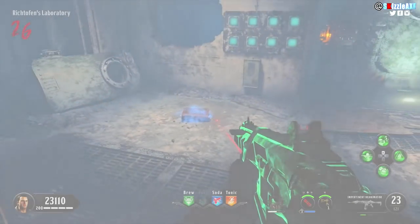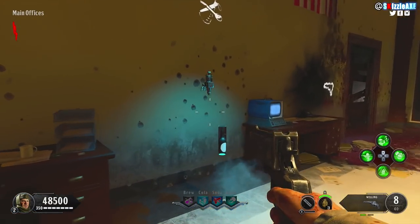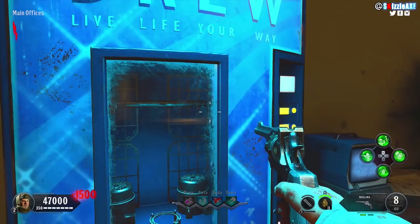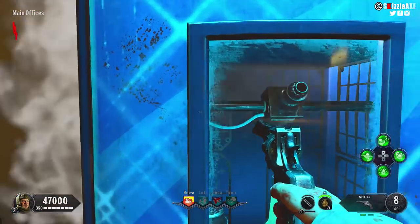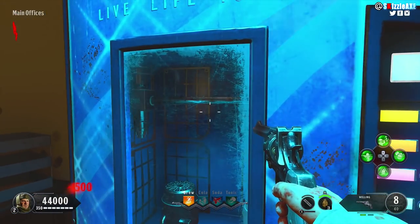In Mutations you can do this, but you will not earn the trophy — so make sure you're playing on normal mode to get the trophy. What you want to do is turn on the power, open all the necessary doors, and come up to the Brew machine or whatever machine you assigned the Secret Sauce perk to.